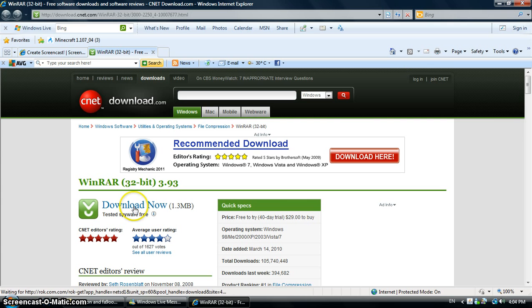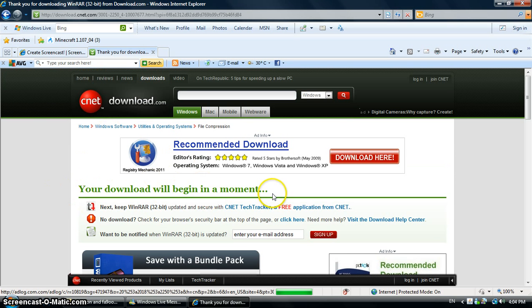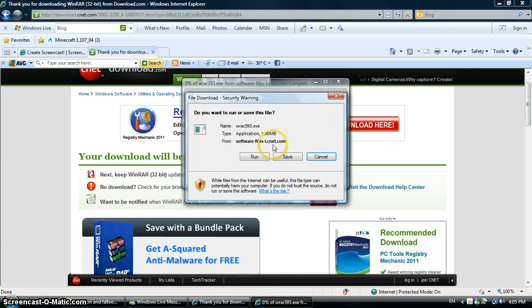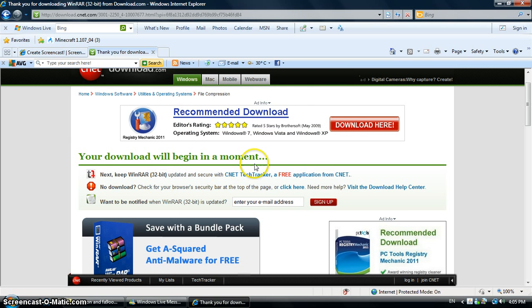Press download now and wait a moment. If your download doesn't start, just click here, then save to desktop. After downloading WinRAR, you install it and do everything, then go to this website.